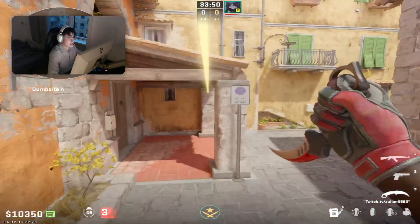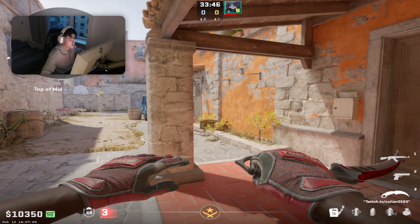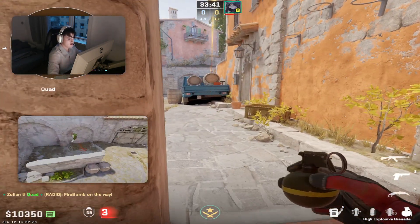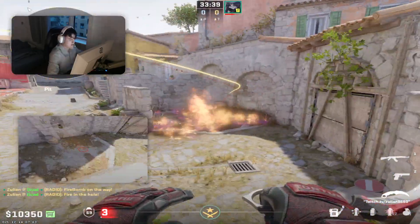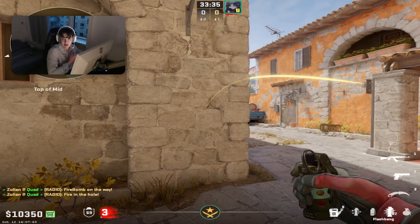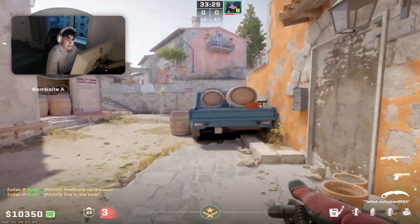That is why this flash is actually very good. One last time: you throw like this and then you nade like this and they will get slowed and pretty much just die. You can follow it up with the flash in the beginning if you have teammates who want to get out of apps or take a fight.